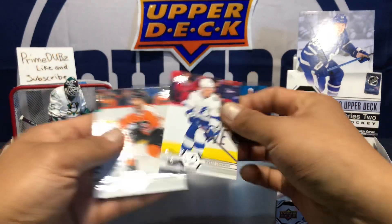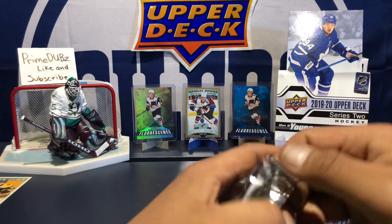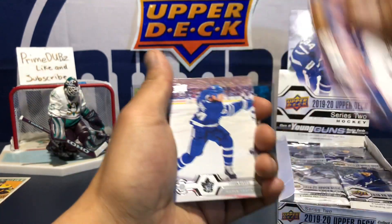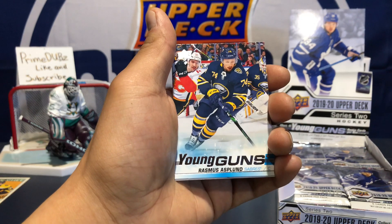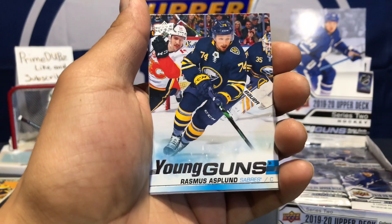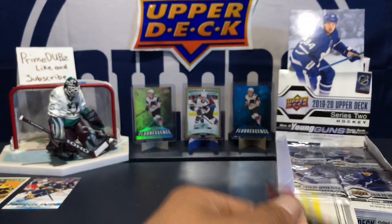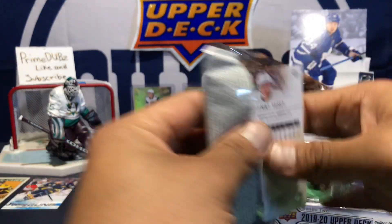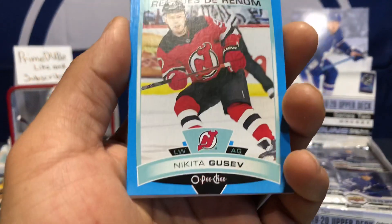The blank backs seem to be pretty rare. First pack — I'm just gonna grab random packs. Our first young gun is Erasmus Asplen. I have no idea who this guy is, but it's another Rasmus on the same team, so must be a little confusing. And there's a checklist — I guess I can keep that out.